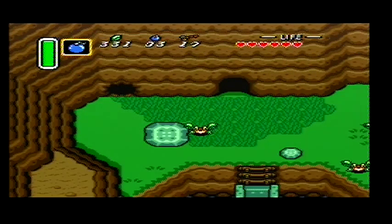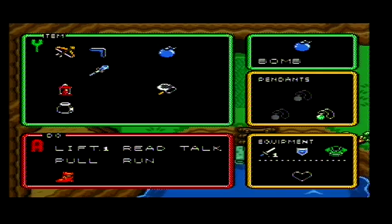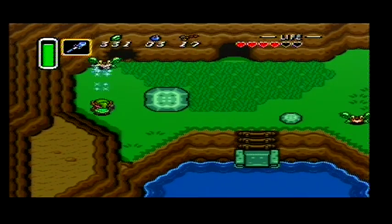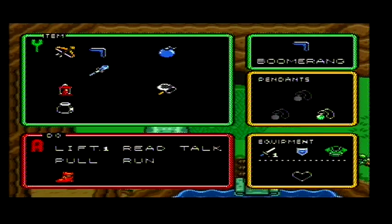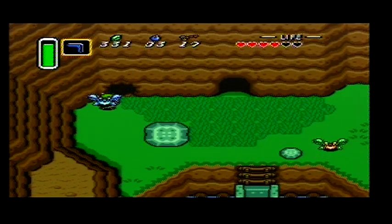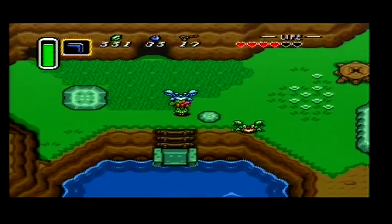So I've just got the Ice Rod, and this is what the Ice Rod does — it will freeze my opponents. So now they're frozen, completely frozen. They can no longer harm me or hurt me, and I can lift them up and use them to smite other enemies.